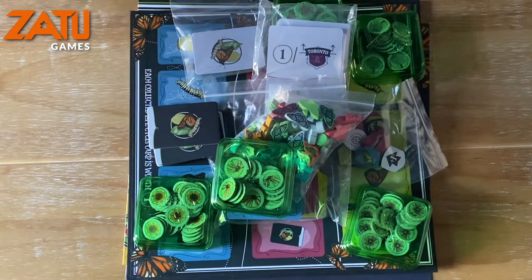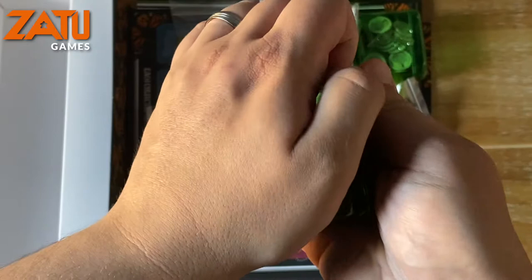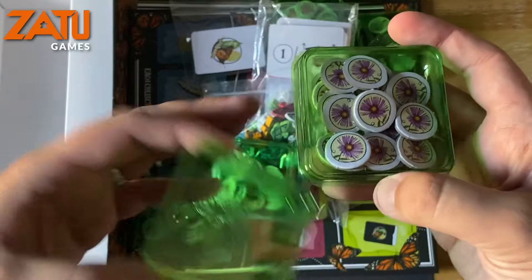Let's pop all the stuff back into the box and show you the components as we go. First we have these tubs — if you've had a Stonemaier game before you're used to them — and these hold the flower tokens that you'll be picking up as you go around the board.